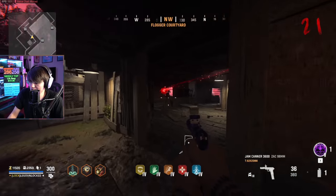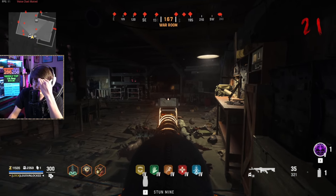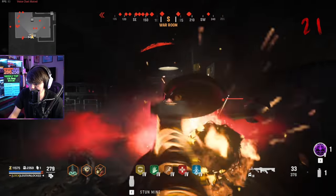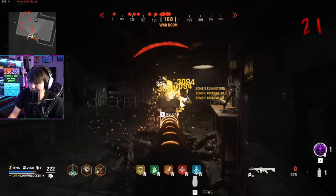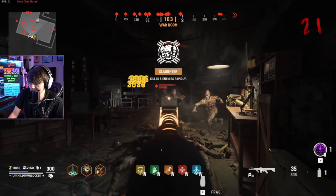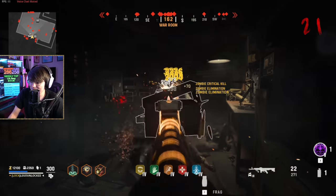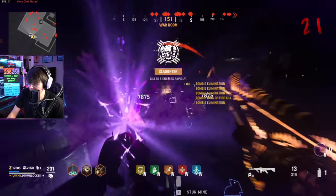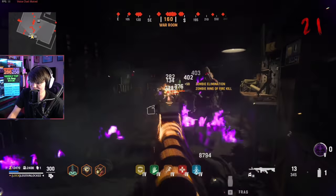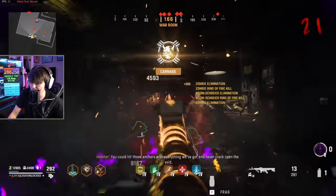If you guys have grinded the dark ether camo in Vanguard Zombies before this update, you know it was tedious — it involved sitting in one area punching for hours. But now the zombies run towards you, you can just stay here, and the zombies get faster each round. It's a lot more enjoyable grinding camos this way. We've gotten 1300 kills since this game started. I sit here, zombies spawn in, and that's really it — that's everything you need to know about the round-based mode added to Vanguard Zombies.